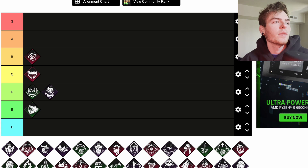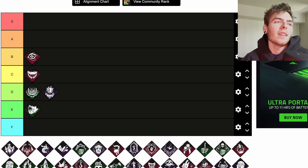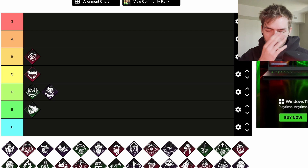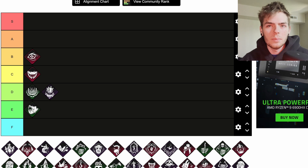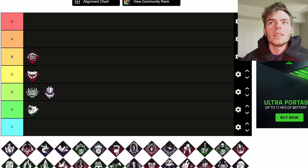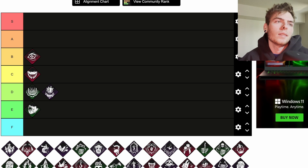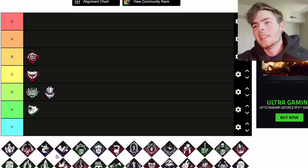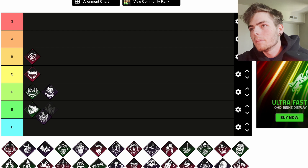Blood Echo is a teachable Oni perk. When hooking a survivor, all other injured survivors suffer from the Hemorrhage and Exhausted status effects for 45 seconds. It can only be triggered once every 60 seconds. That's a kind of big cooldown, but 45 seconds of Exhausted and Hemorrhage is pretty good. This would be really good with Legion since you can keep people injured easily. Now that Dead Hard's not really a thing there's a lot less value here. I'd say the 60-second cooldown is a bit too much.